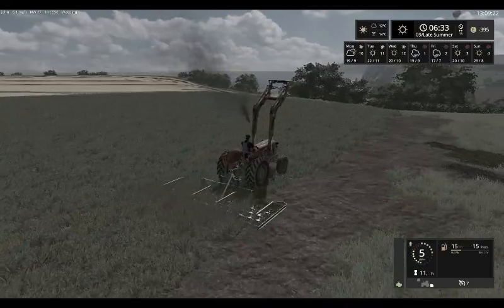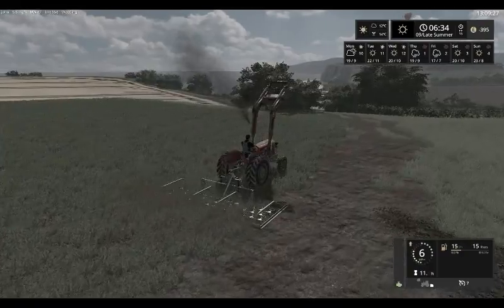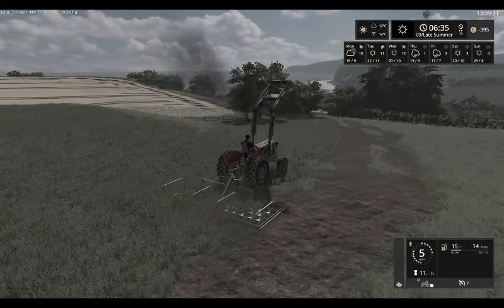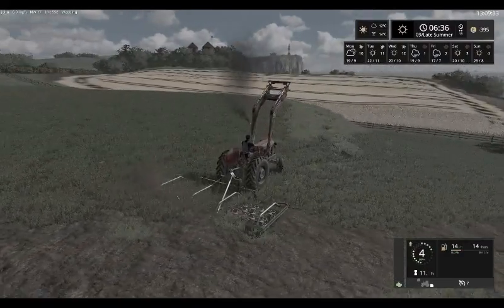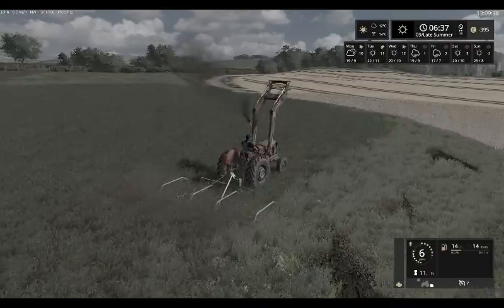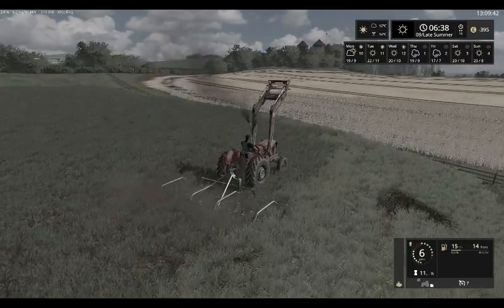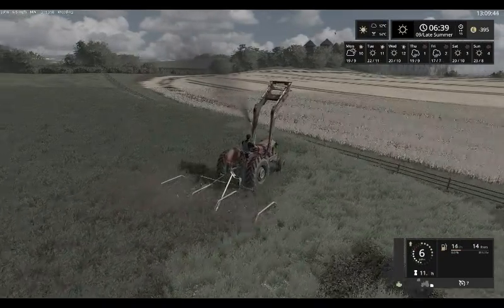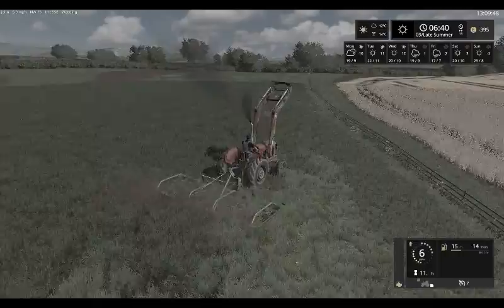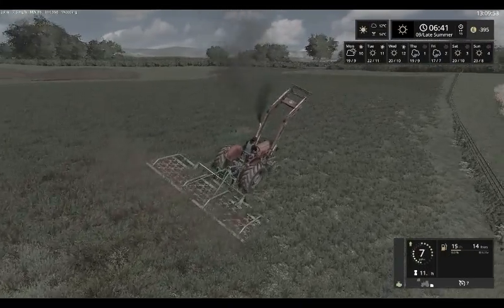This tractor, as you can see, it's got 11 hours on it already. It's got all the carting to do from the grain and the potatoes. The sugar beet won't be carted with this tractor — we are only going to use one cart on the sugar beet land, just to make sure that we have a tractor left to load up stuff.